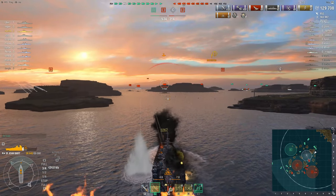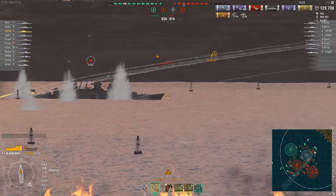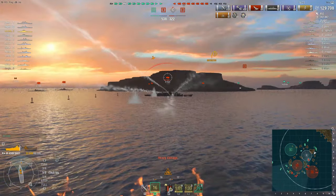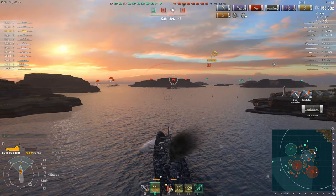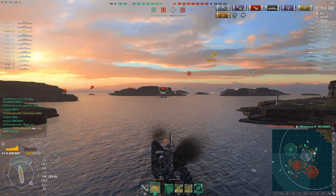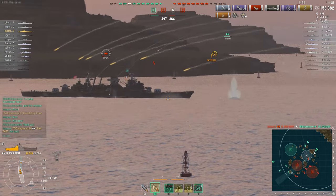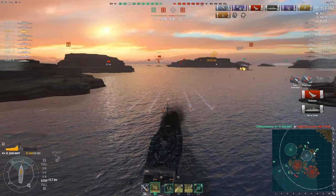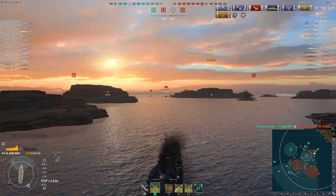Enemy Roon is now dead ahead. He was focused on killing our destroyer and is showing full broadside as well. Shots away — another citadel, 23,000 damage. Enemy Roon is on fire and in a very vulnerable spot. He launches torpedoes, but they just run out. And with that volley, the enemy Roon is sent back to port — another citadel hit. That's already 9 citadels.